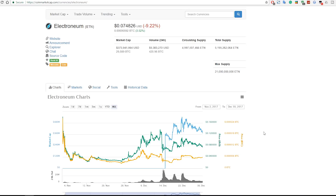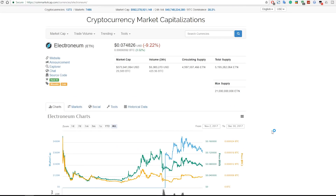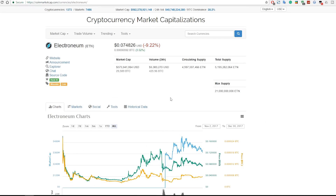By the time you watch this video it could be back up to over a dollar — you never know. It has a circulating supply of just under 5 billion coins, a total supply of just over 5 billion coins, and will have a max supply of 21 billion coins, so there should be plenty going around.